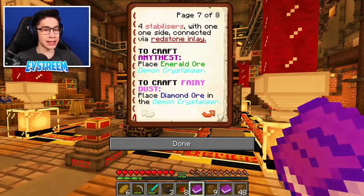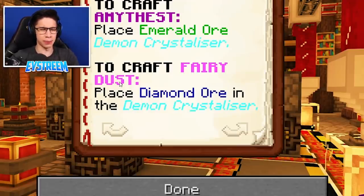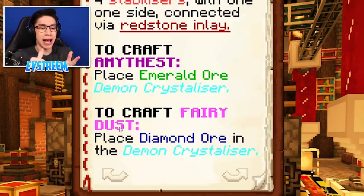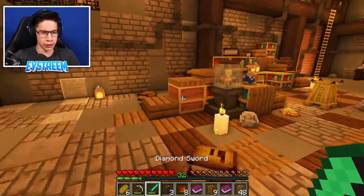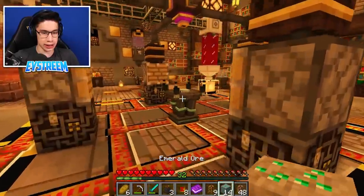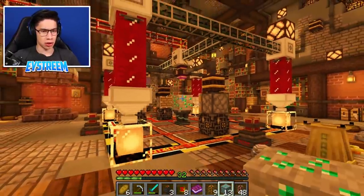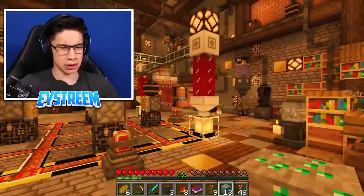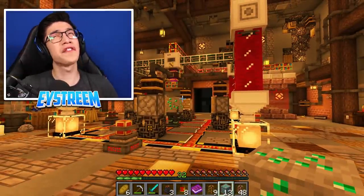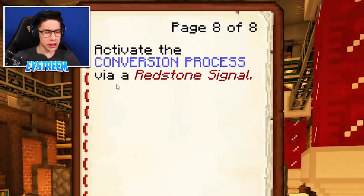What's our next step here, guys? There is not a next step - it's two options. The first one is to craft the amethyst where we have to place the emerald ore in the demon crystallizer. And the second one is if we want to craft fairy dust, we need to use diamond ore. So basically we can use this machine to craft both the amethyst and the fairy dust, which is awesome. So I guess we may as well make the amethyst first. I think the emerald ore was in the barrel here with the rest of the emeralds. Let's grab that emerald ore - that needs to be placed on the center demon crystallizer. And this should do it.